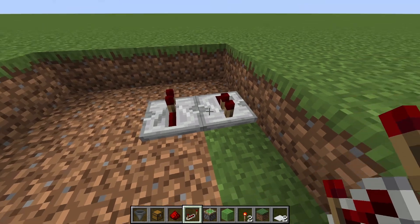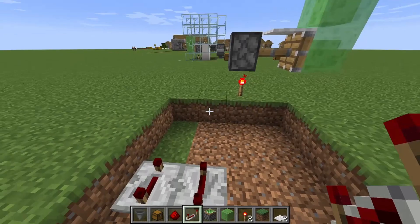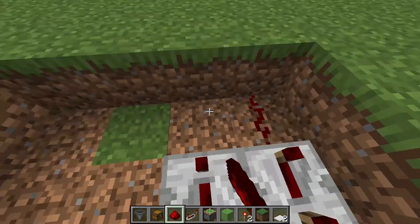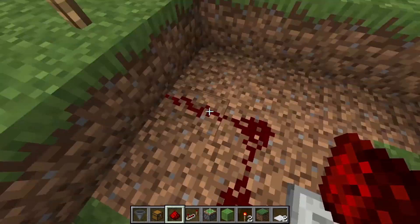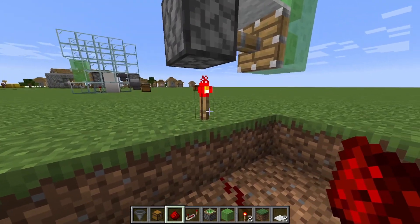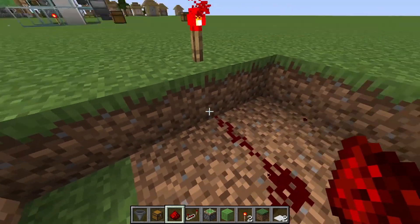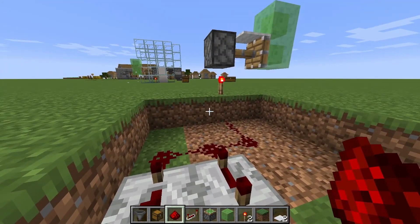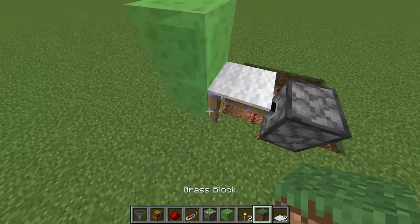Take your redstone repeaters and place one like this and one like that, so they face two different directions. Make sure you put them on the last — slowest — speed, because if this farm runs too fast it will break after a while. The redstone should be at the bottom layer facing toward the redstone torch block. This is your clock down here — now you've made it automatic.